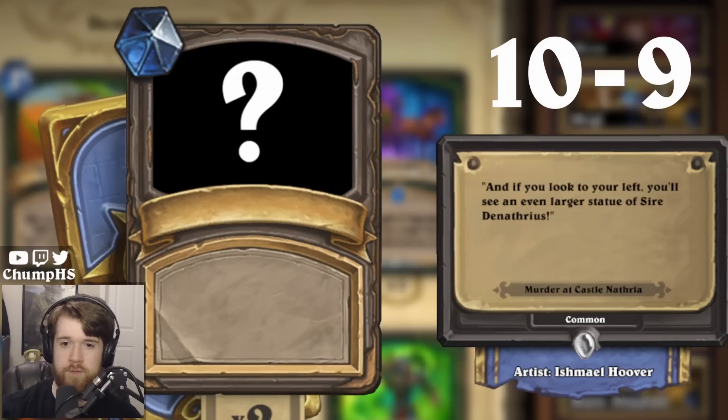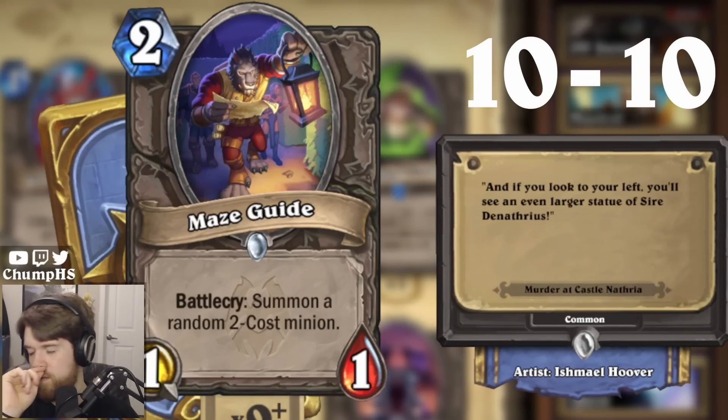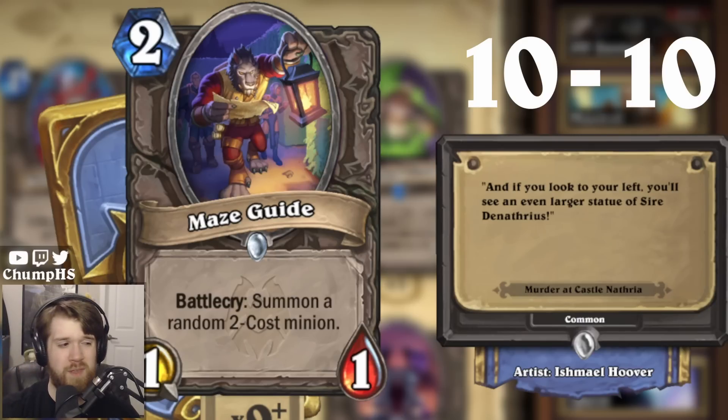'And if you look to your left, you'll see an even larger statue of Sire Denathrius.' Okay, this is for sure a reference to Jade Golems being an even larger man. This is Relic of Phantasms — it can't be anything else. It's Maze Guide! But the Relic of Phantasms — you make a big thing and it just keeps getting larger and larger when you play the other Relics. There was no world where I actually guessed Maze Guide, so I guess it's better I didn't waste time on it.